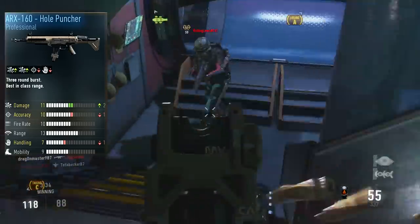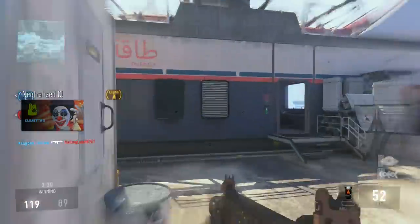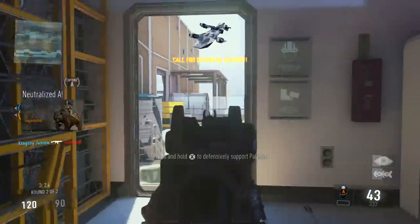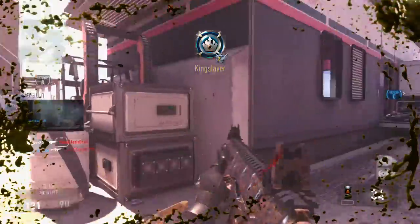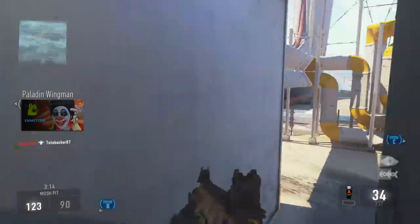And this gun was an absolute tank — it was a real melt machine. It was such a good weapon and I really did enjoy using it. I find it a lot more enjoyable to use than the steel bite, just because of the drop-off in fire rate on the steel bite. That makes me want to use the hole puncher a lot more. Let me know in the comment section what you guys think — which gun would you rather use? As you're seeing the gameplay in the background, it's going to be a little bit of ARX gameplay.